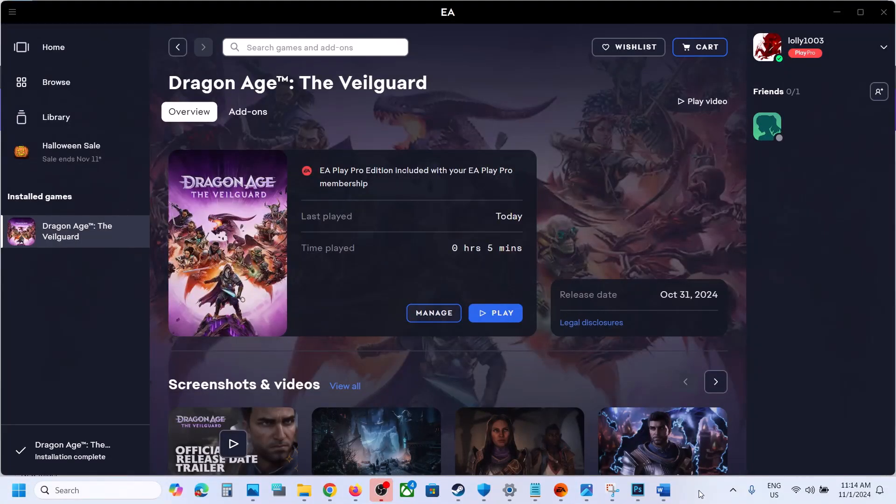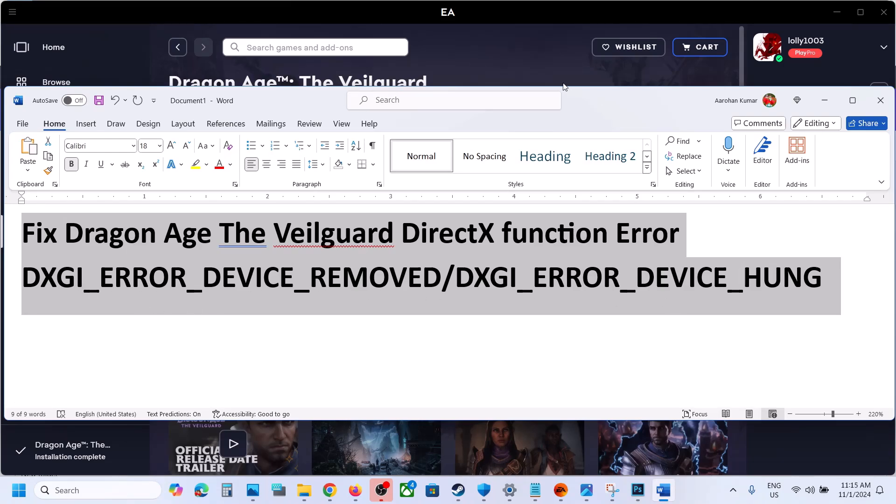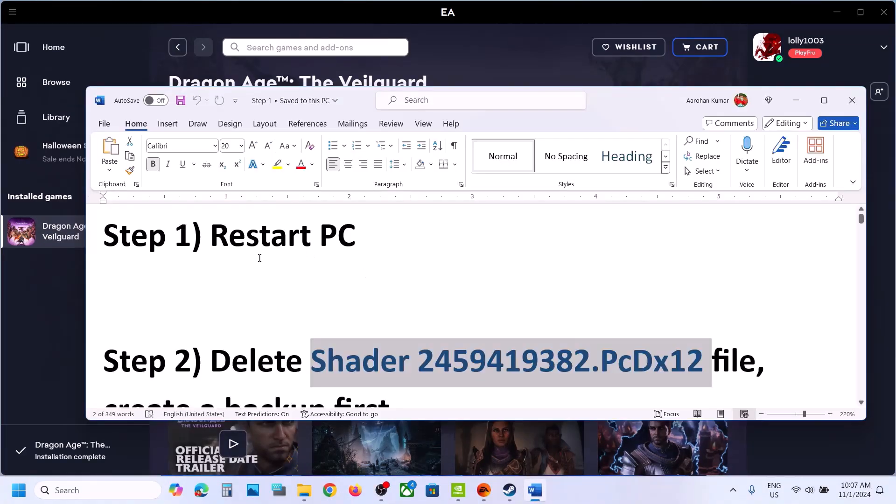Hello guys, welcome to my channel. Today in this video I'm going to show you how to fix the DirectX function error — that is DXGI error device removed or DXGI error device hung. If you are receiving this error with the game, please follow the steps shown in this video.